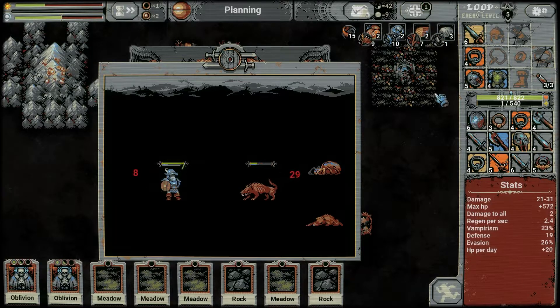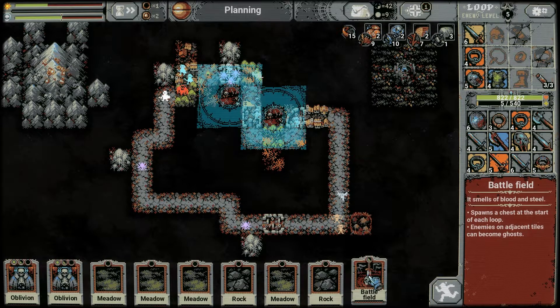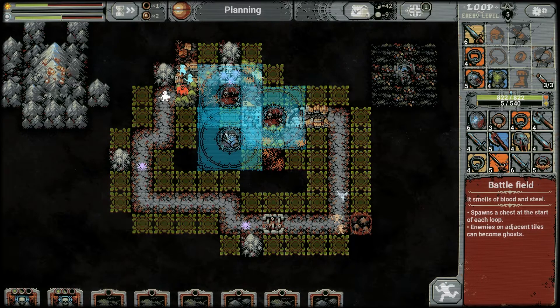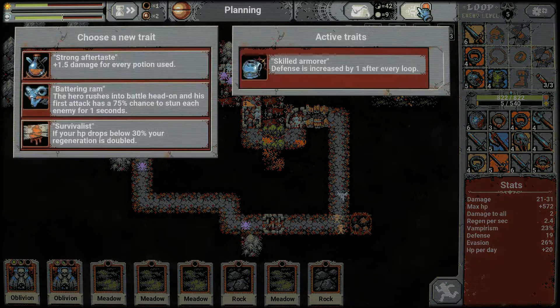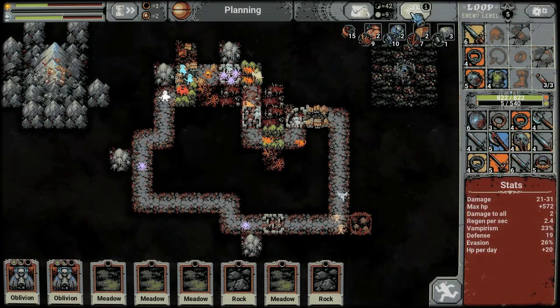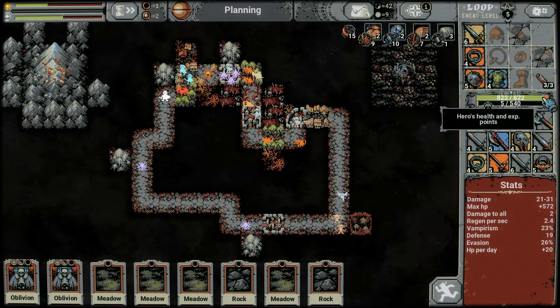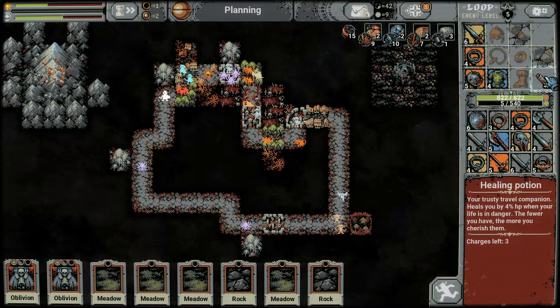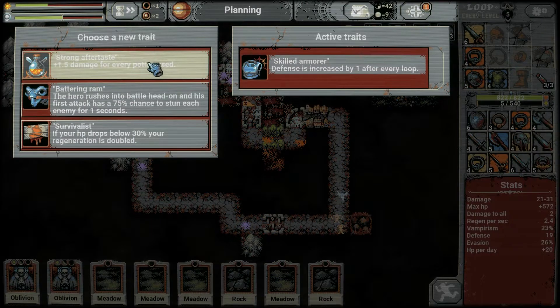We have another level up — very good! Perfect timing because we just got enough battlefield cards and can place that right here — just another treasure box. First up: Skilled Armorer. There's also a trait: 1.5 damage for every potion used. Problem is, can you actually see how many you've used? Looking in the stats — damage per second — nope, I can't see it. What do we take? Battering Ram: the hero's first attack has a 75% chance to stun each enemy for one second.